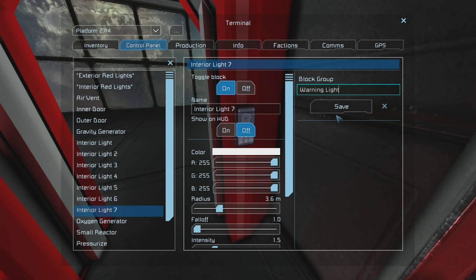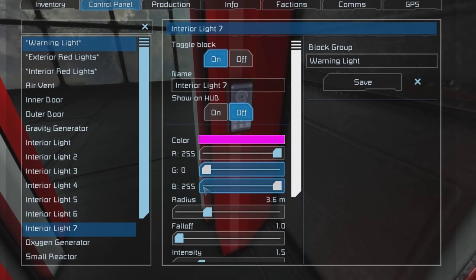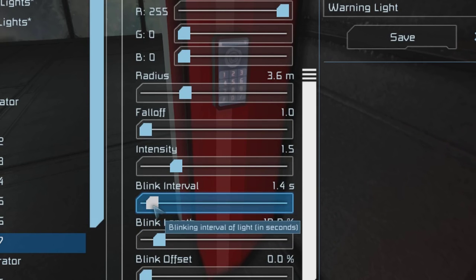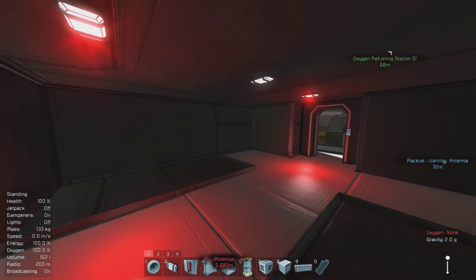Set it to warning light for the groups — this is again for later when we have to program this. And then after you've done that, change the light to red. After you've set the color, we want to set up the blink interval. That's going to make it strobe during the sequences where it's pressurizing or depressurizing. And as you can see, it worked perfectly — this light is strobing.